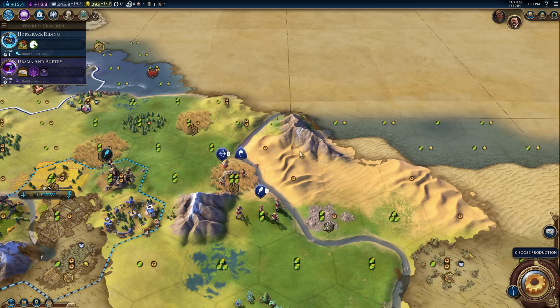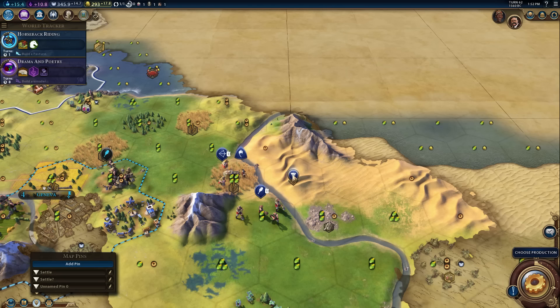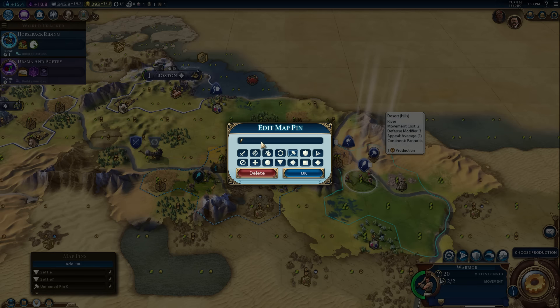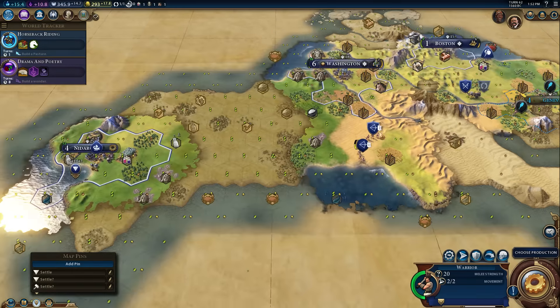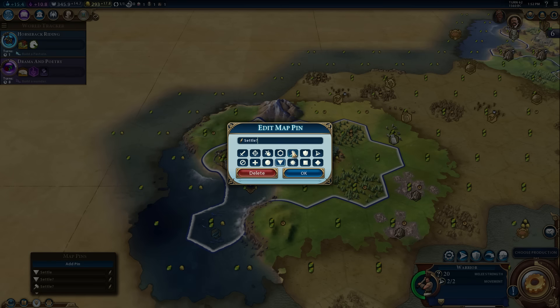Should we keep that pin there actually? We might settle there someday. Yeah, sure. We should change this symbol to something else. There we go. Build. Wait — it rewrote the text. Apparently, if you change the hammer, it changes the text. I guess you don't technically need to have the text at all. You could just have a symbol.